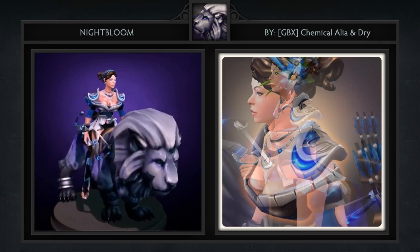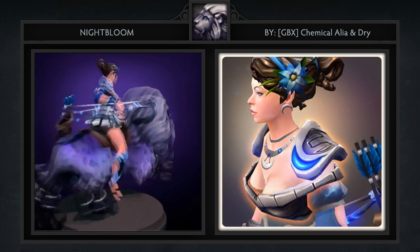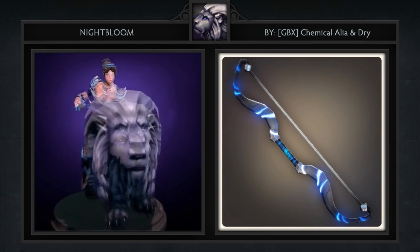Last we have the Nightbloom set for Mirana created by Chemical Aaliyah and Dry. It comes with 7 items including a skirt of armor, shoulder piece, bow, quiver, bracers, new hairdo and a silver lion.